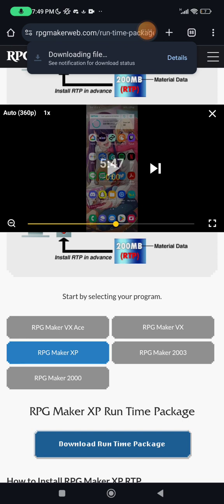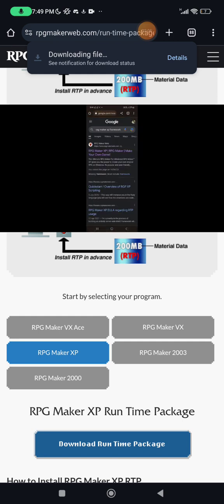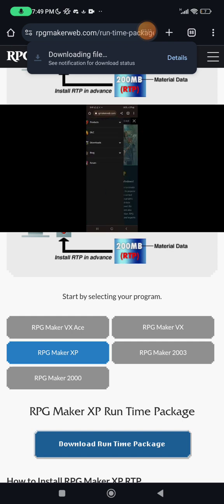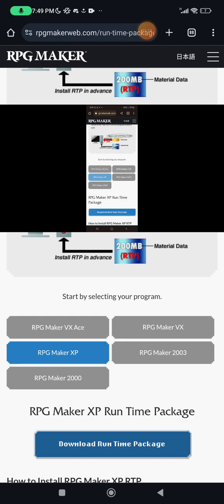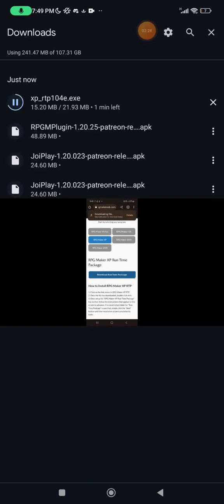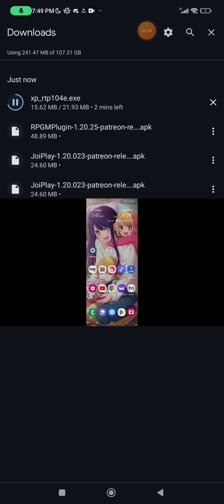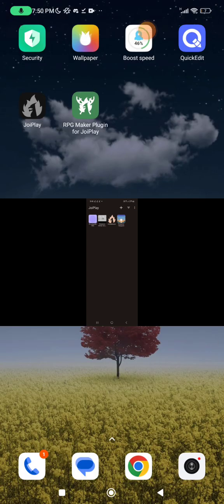Now you get the RPG Maker XP framework from the RPG site. Go to download, runtime packs, and you want the XP Maker pack. Alright, that's downloaded. I have a little more data for you here — it will ask you to download the runtime pack. You download the pack.